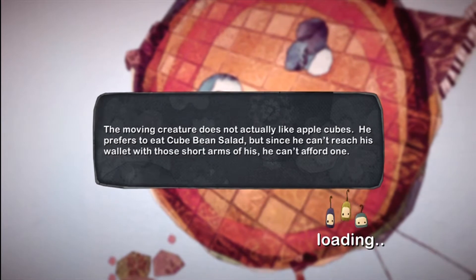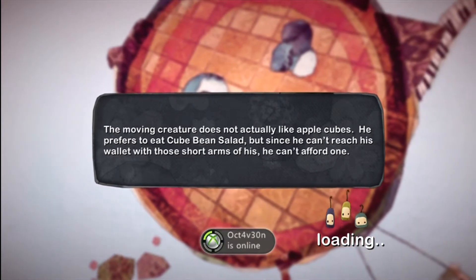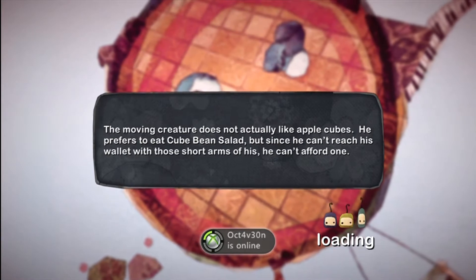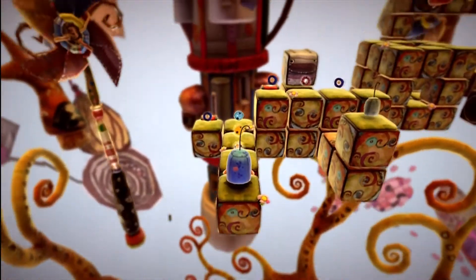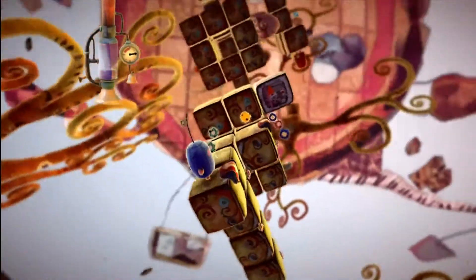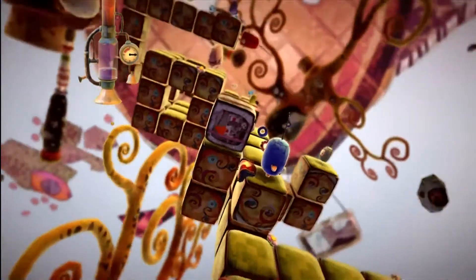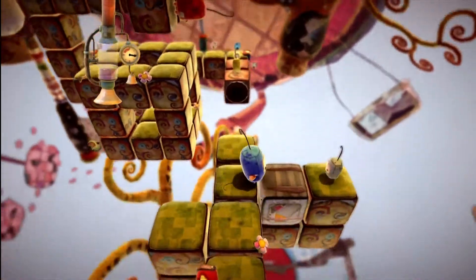Moving Creature does not actually like apple cubes — he prefers to eat cube bean salad. There are going to be some enemies later on, not really enemies, just more obstacles to help us out I guess. Let's go ahead and collect these and head over here, collect more of these, grab this dog, put it right over here, pick that up.